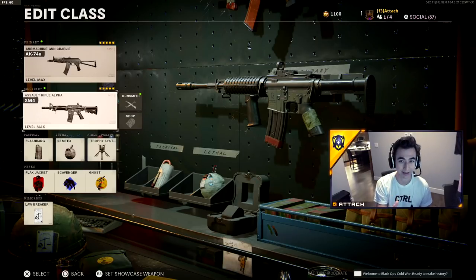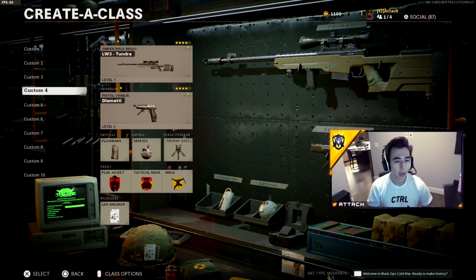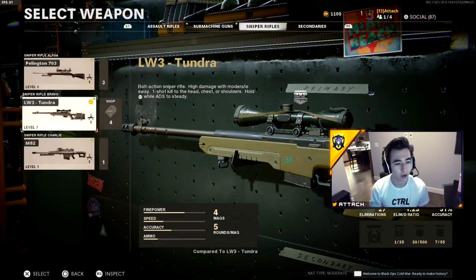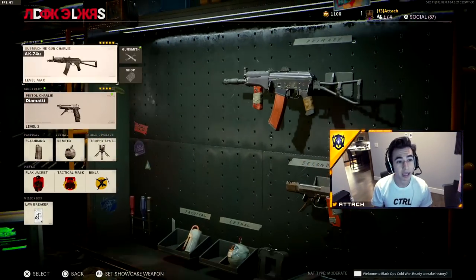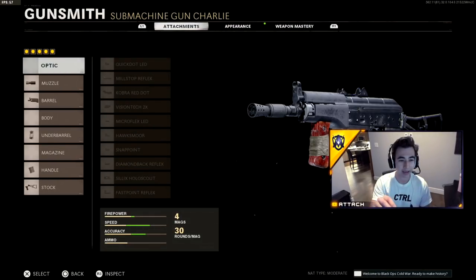After you use the XM4 you'll understand why I recommend it so highly — it's just so good. Being ready for anything, you can have an overkill sub-sniper class, and when it comes to game time make sure you're using an AK or an SMG. The AK74U with underbarrel and spetsnaz speed grip for all your breakoffs and hardpoint control.